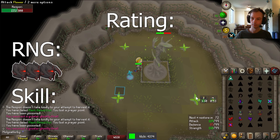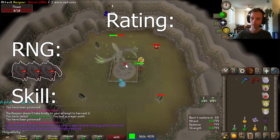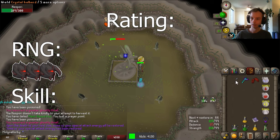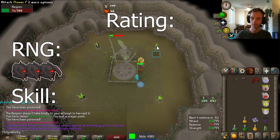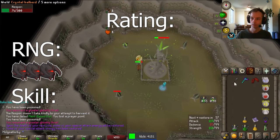With budget gear, the chance does go down, but the challenge rating I give is based on max gear. With the tick-perfect simple budget setup — which has stuff like fire cape, dragon boots, fury, no legs, etc. — the odds are still as good as 1 in 13, so it still shouldn't take too long to get.